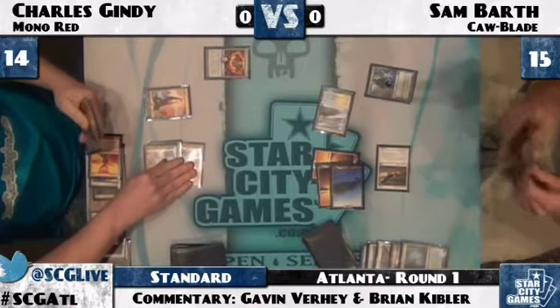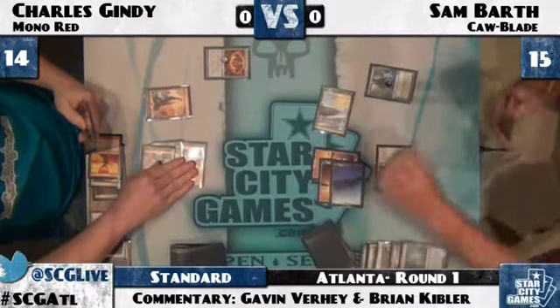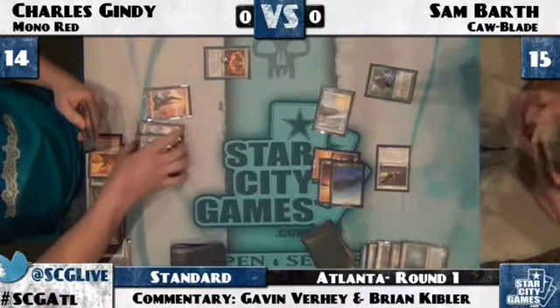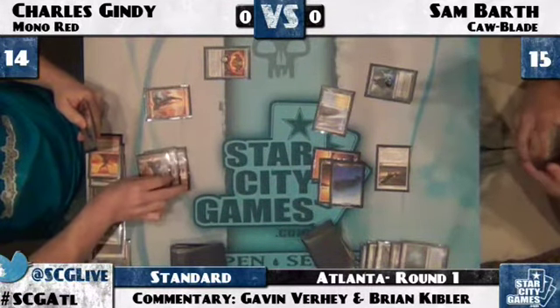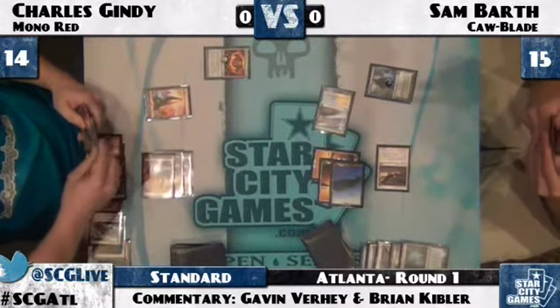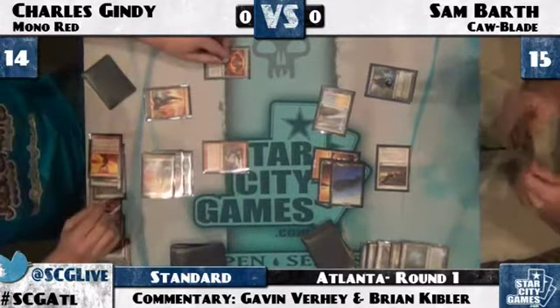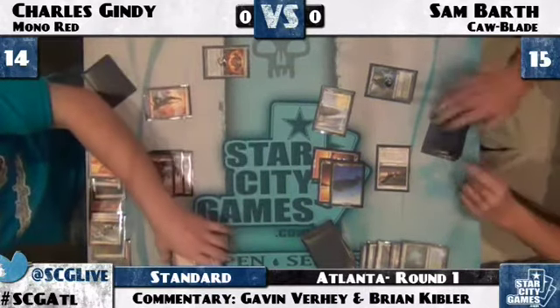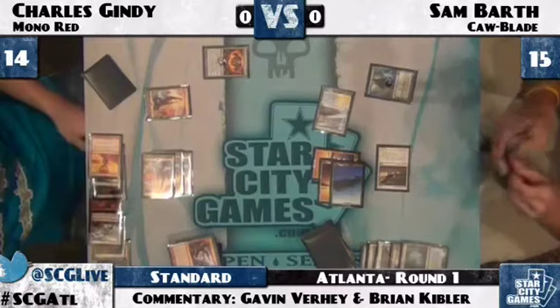Charles goes for Incinerate in Sam's end step, notably just throwing it at Sam. It looks like it's going to be a Chandra's Phoenix because he's tapping three mana here — could be Stagger Shock, he could be Stagger Shocking Sam. Oh, there's Stagger Shock — he's going to tick up that Shrine. Although Charles hasn't done a ton, that Shrine is just going to get so big so fast.